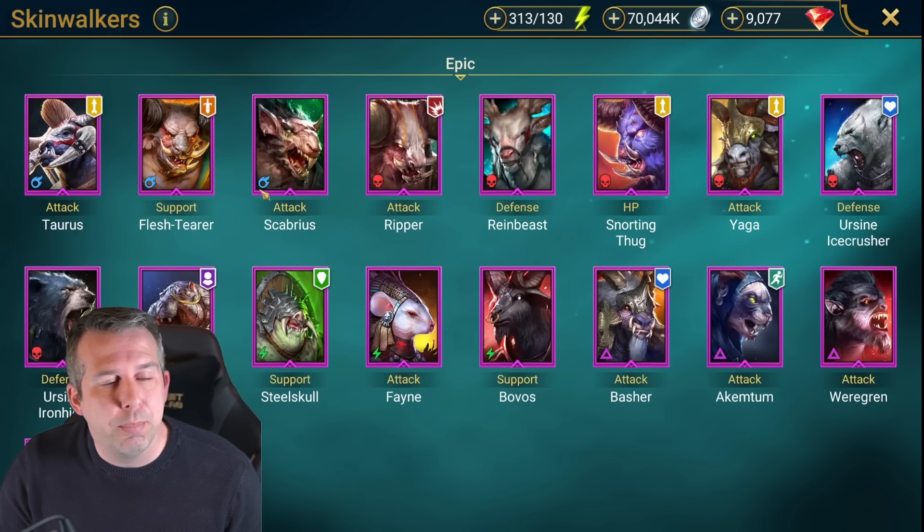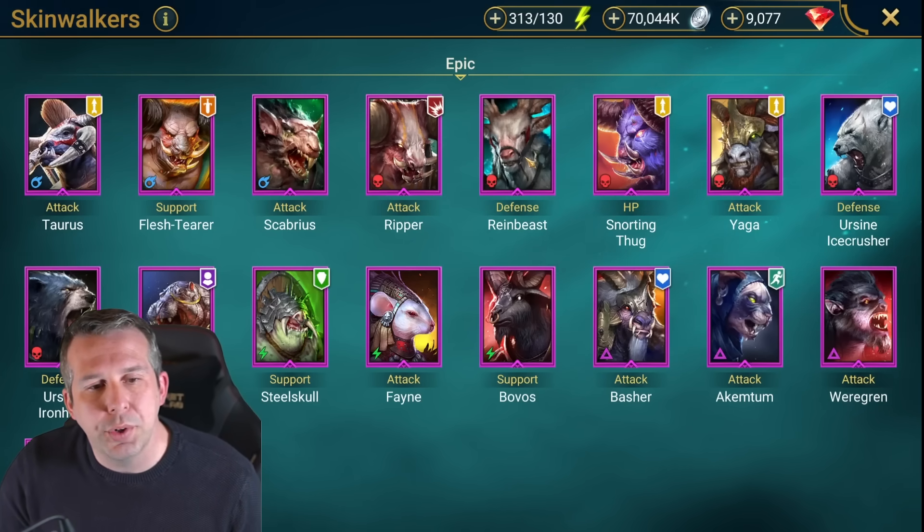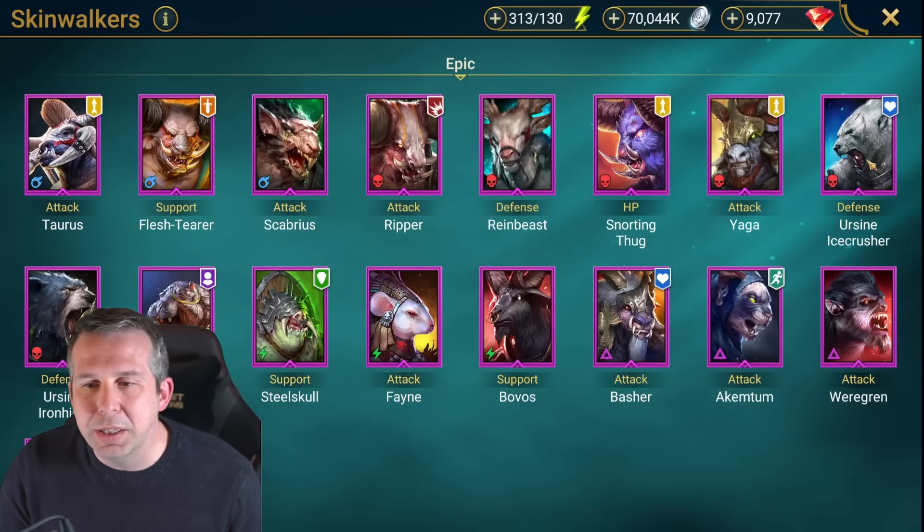Flesh Terror: pretty trash. Scabby: pretty good in clan boss as a poisoner, that's kind of his only spot honestly. Ripper: absolute trash. Brain Beast: trash. The Thug: trash. Yarder: trash. Ursine Ice Crusher: trash. This is a trash faction, I'll tell you that.